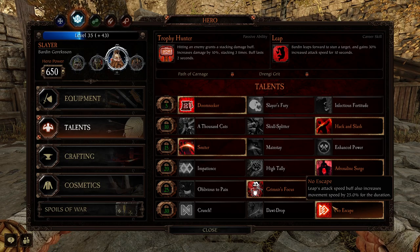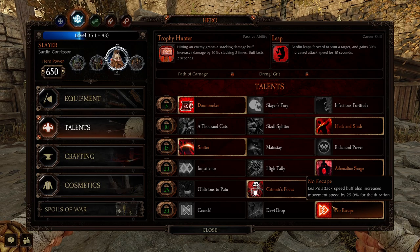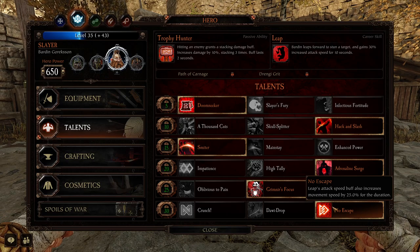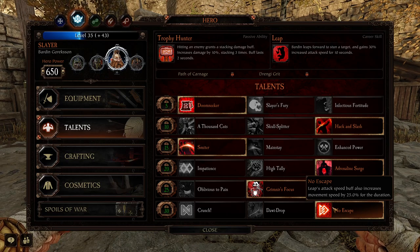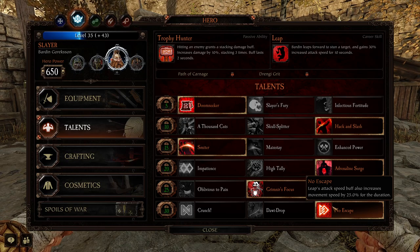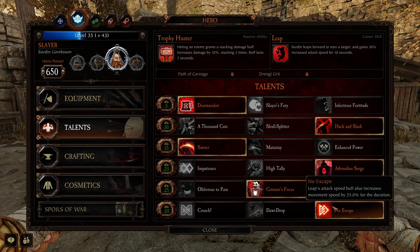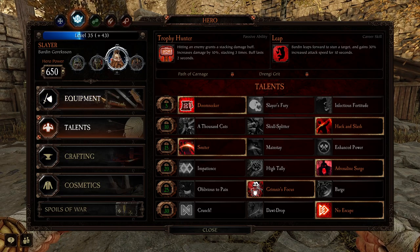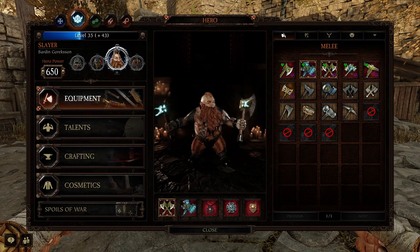And then I'm using No Escape — Leap's Attack Speed buff also increases movement speed by 25% for the duration. Which basically means you're going to be leaping around a lot and getting in and out with the Dual Axes, killing stuff, getting out, jumping back in. This is not a build you want to try and front line and just stand there and tank stuff with. This is very much played kind of like the Shade.